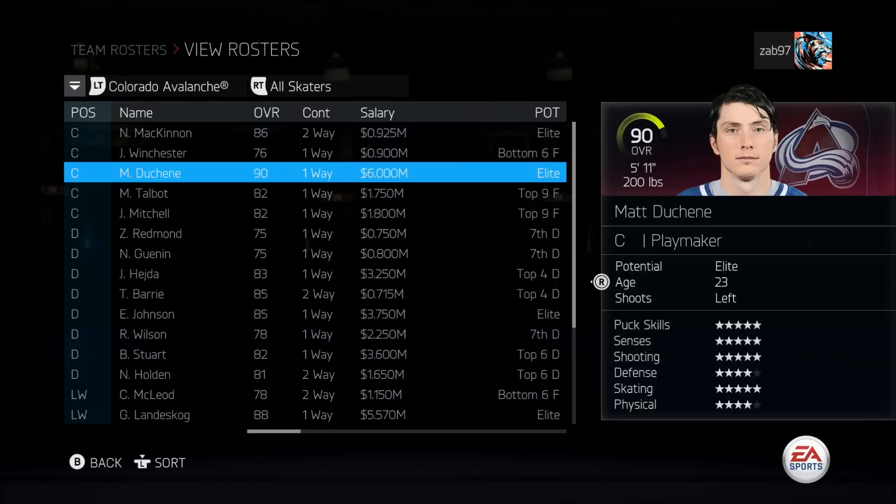Again, 200 to 250k for the full line build. If you have any suggestions for line builds or team builds — a mustache line, tough guy line, free agent line, fast line — let me know in the comments below and I'll bring it to you. Let me know what you thought of this video. If you enjoyed it, hit it with a thumbs up and subscribe for more. As always, I'm Zab — see you next time.